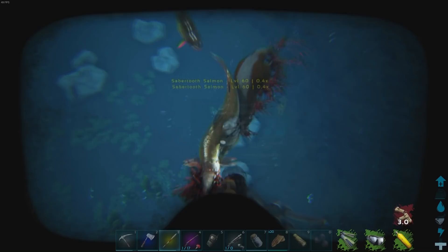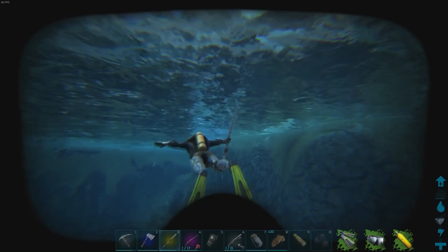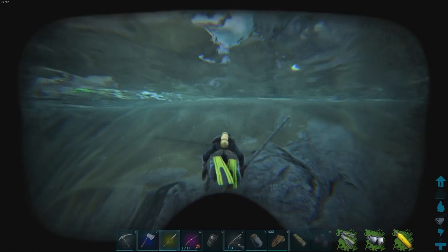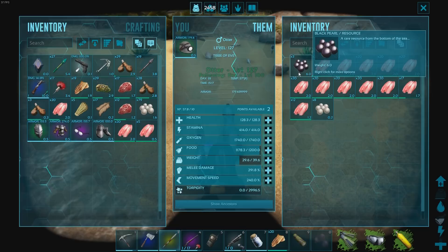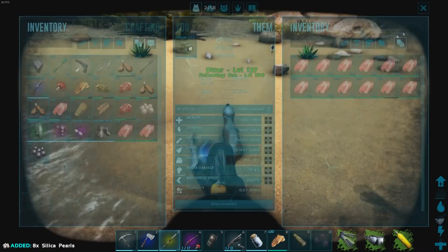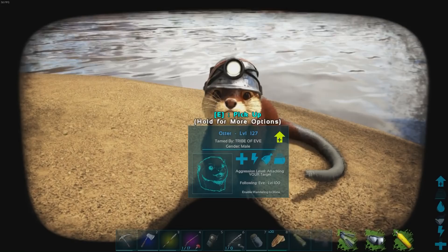Let's pick him up and take him over to the shore and see what he's collected for us. He's got three black pearls and that is awesome. He must have eaten maybe eight or so of those saber-toothed salmon. He's got his little miner's helmet on so it's like carrying a flashlight on your back. They're super cute — I like his color and his little sharp teeth.